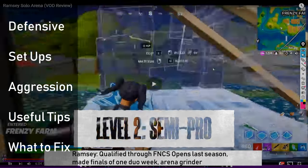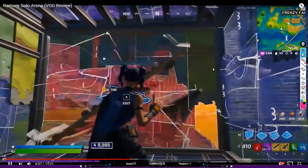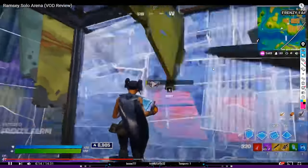Let's see who approaches. He just boxed that — that's fine. Like, he doesn't need to build fight this guy. You don't need to be build fighting really. You can just let people come on to you and then play your defensive box. That's nice to replace this wall so it's full HP. That's a good sideways ramp.